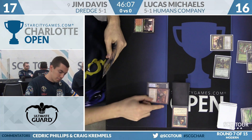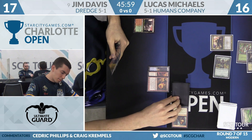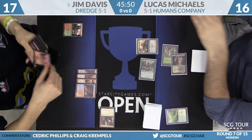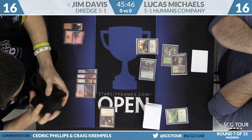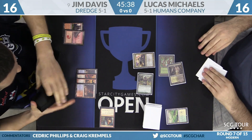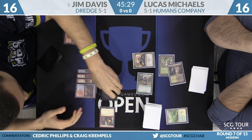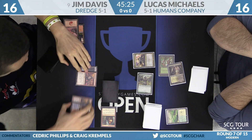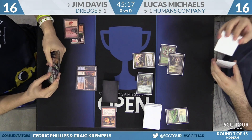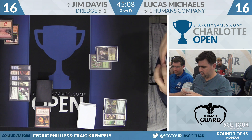This is a Thinkin' Man's Dredge deck — not very straightforward, though it is powerful. Looks like Davis is going to discard Conflagrate, then draw another copy. He's going to sacrifice Scalding Tarn, getting both Dredge creatures into the graveyard. He'll flashback Conflagrate, discarding Thug and Imp to kill those two creatures, and pass the turn back over to Lucas Michaels, who will begin his third turn of the game.